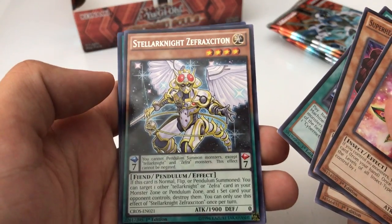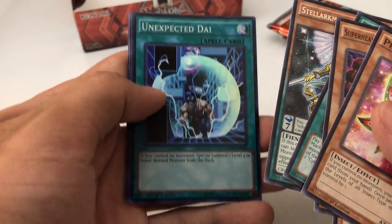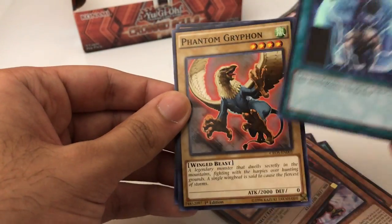The rare is Stellar Knight — the Fraction Citation I believe, I don't know — and the super rare is Unexpected Die.